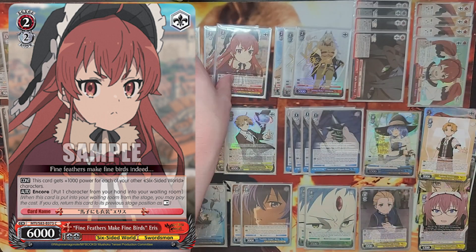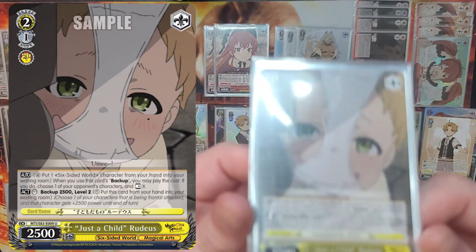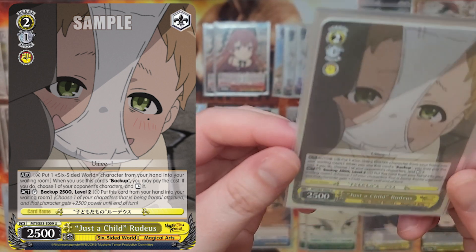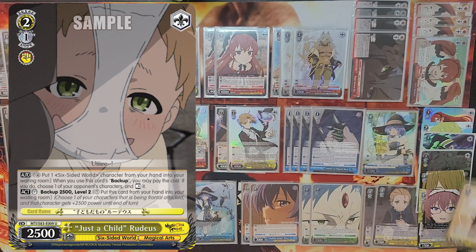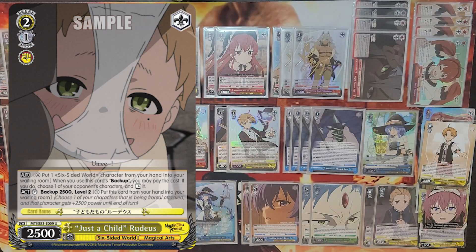Another integral part of the Mushoku puzzle is the 2-1 rest counter. You have to pay four stock but you get to completely negate an attack. Threatening a rest counter is a massive advantage in gameplay — even if you don't use it every time, it forces your opponent to play around the fact that you can shut down one of their attacks and likely one of their finishers, as long as you have five stock. Five stock is a lot, but resources are no object when it comes to whether or not you lose the game.